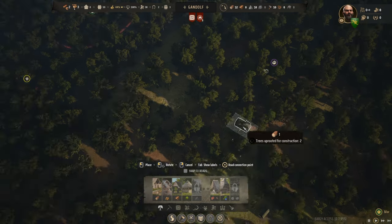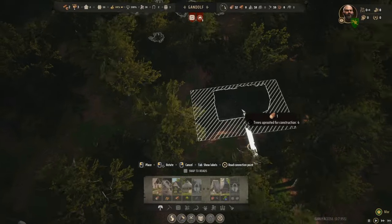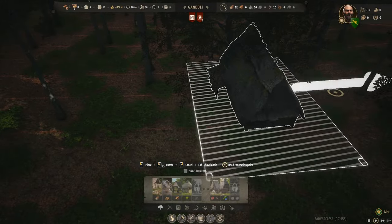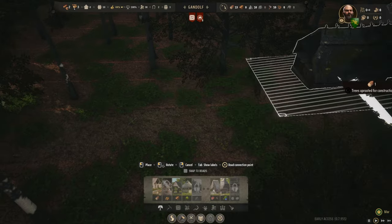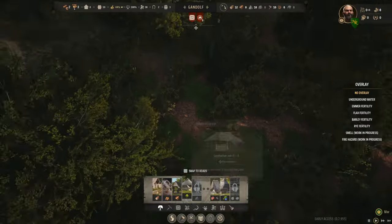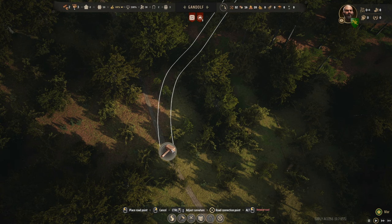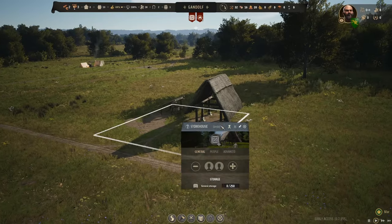Roads do not take out trees — they wind right underneath the branches. Let's curve in to the forager's hut. The forager's hut will allow you to grow herbs as well, giving it multiple uses. Let's orient it with the hill, place it there, and road from here with a nice Y-junction. The logging camp is done — let's grab a family for it.